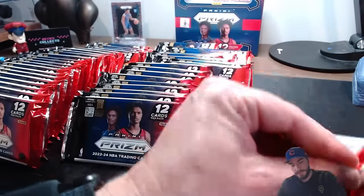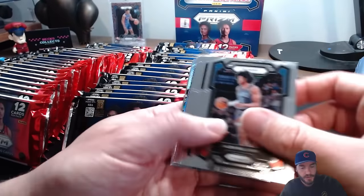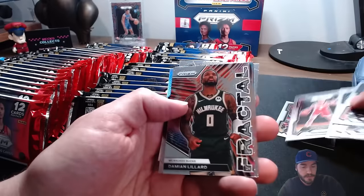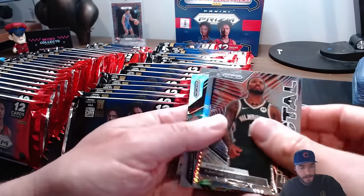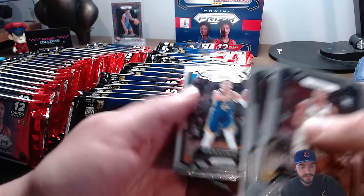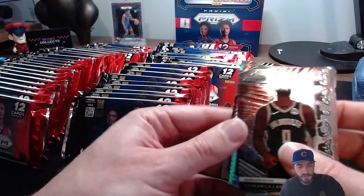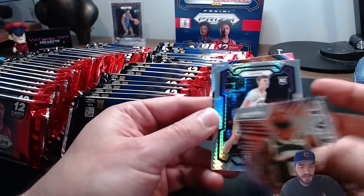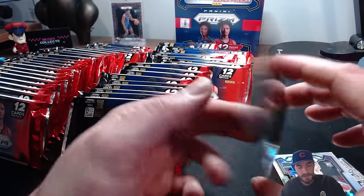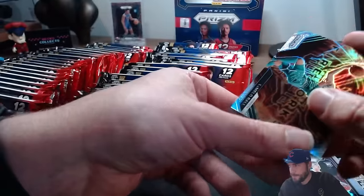Pack three. Post in the comments - what are you guys pulling? Pulled any Prismanias yet? Any good low numbered rooks? Williams, Hachimura, CP3 at the base, Russell, Kobe Bufkin, a regular fractal, hyper prism, and a silver. We got an Oscar, Malik Beasley, and a Davion Chino who's balling out. For the parallels - hyper prism is somebody on the Lakers: Colin Castleton rookie card. Silver is LaMelo Ball fireworks.